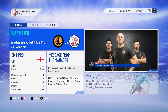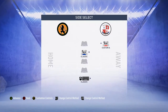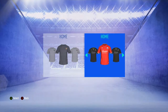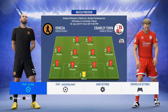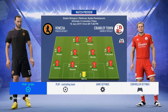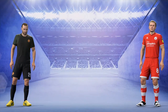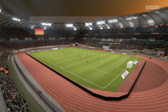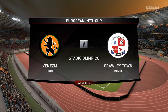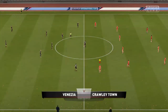Hi guys, welcome back to Sim UK and FIFA 19. This is season two, game two — well, it's technically pre-season still. We're in the International Cup and today we're playing a team called Venezia. We had a difficult game in the last one, let's see if we can do any better. Welcome again to the European International Cup pre-season tournament — we are at the second match stage.